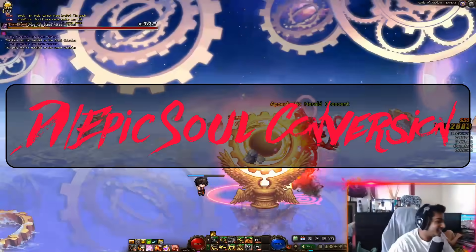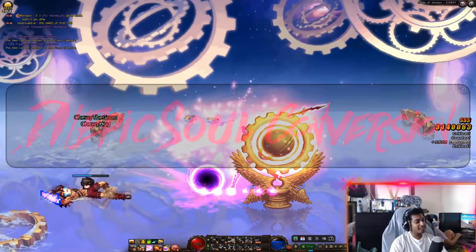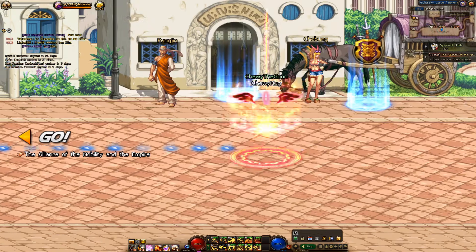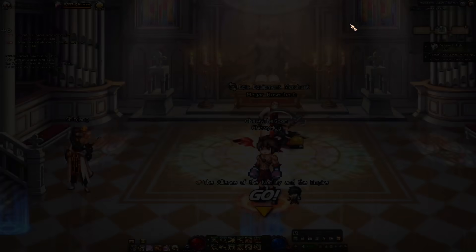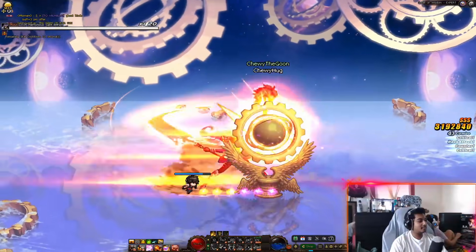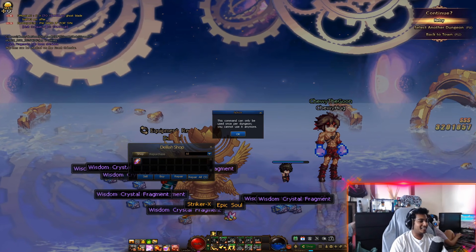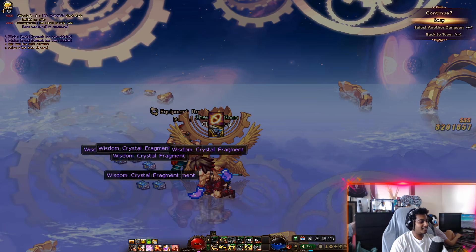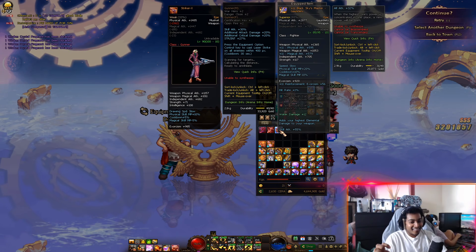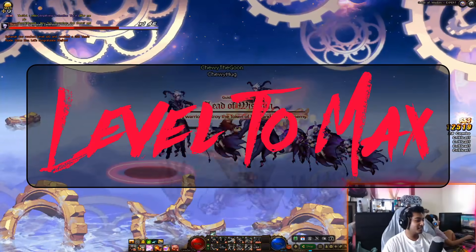Demon invites and epic soul conversion: if you have any leftover demon invites from your previous cap, you can convert them at grandpa in the Bellicica — the area to the right of the training center. This is possibly the main way of getting and sustaining time stones, by converting epic souls at grandpa. You can exchange one epic soul for 20 time stones — that is one hell run and some change. It is recommended to funnel most of your time stones onto a few mains until they are fully decked out. Another way to get easy time stones: once you reach level 100, you will be mailed a 250 time stone box.